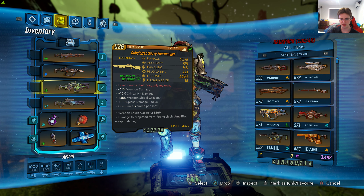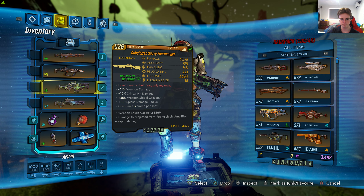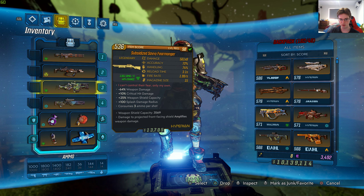It's level 50 with 561x8 damage, 72% accuracy, 74% handling, 3.1 seconds reload time, 1.99 seconds fire rate, magazine size is 15. The red text says: 'I can't hold their fear, only my own.' It has negative 64% weapon damage, plus 10% critical hit damage, plus 25% weapon shield capacity, 100 splash damage radius, consumes 3 ammo per shot, weapon shield capacity 3569, and damage to projected front-facing shield amplifies weapon damage. It's a Hyperion shotgun with 1361 damage per second at 48% chance corrosive.